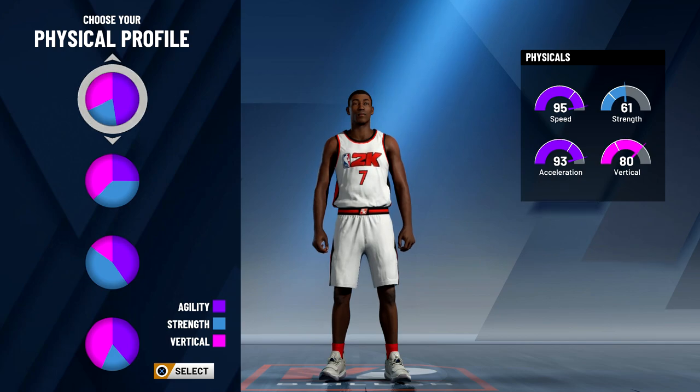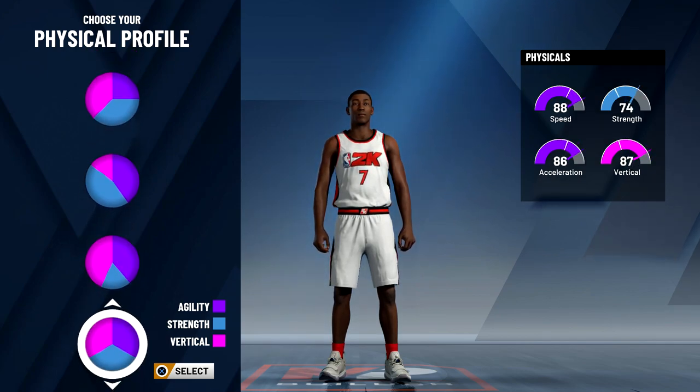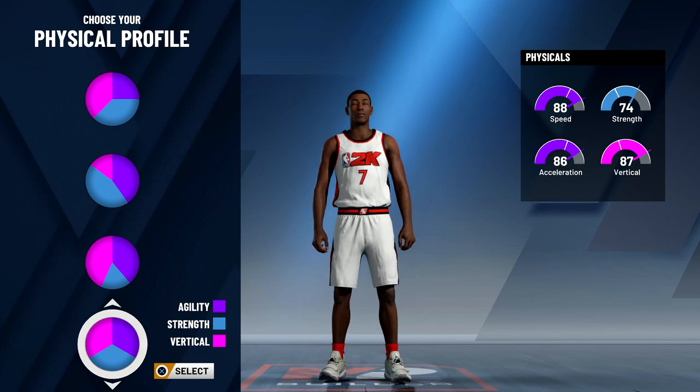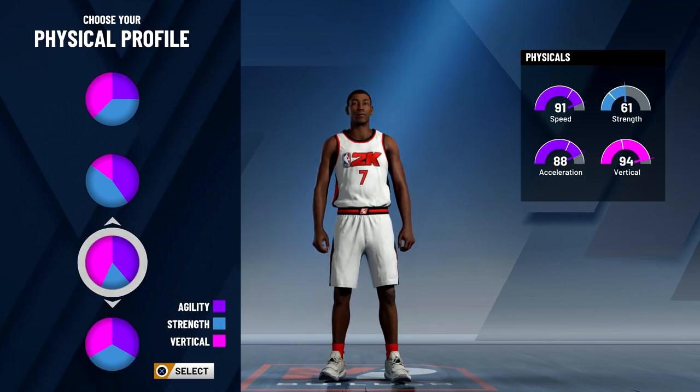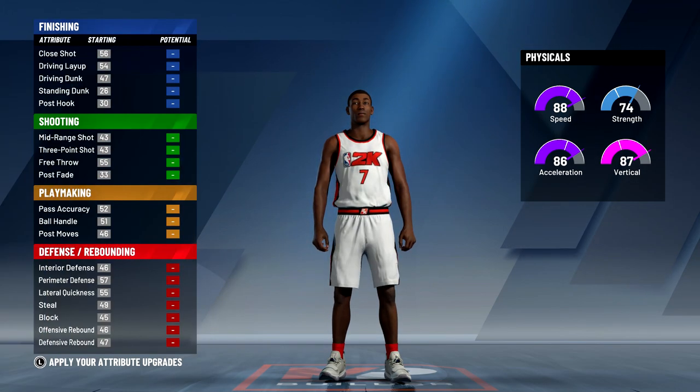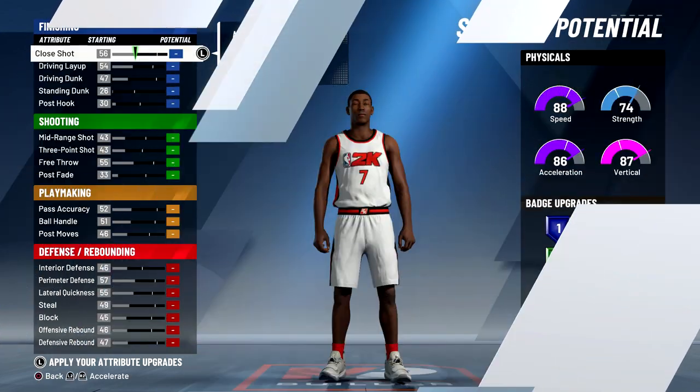When you go to the physical profile, you want to go to the one all the way to the bottom because it is the most balanced. You can choose the one with more vertical, acceleration, and speed and less strength, but I think the one with more strength is worth it — your speed only drops three, acceleration drops two, and vertical only drops by seven, but your strength goes up by 17. That's a big plus especially for contact dunks with this build.